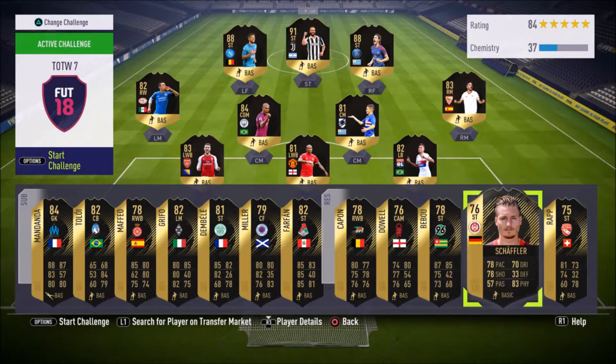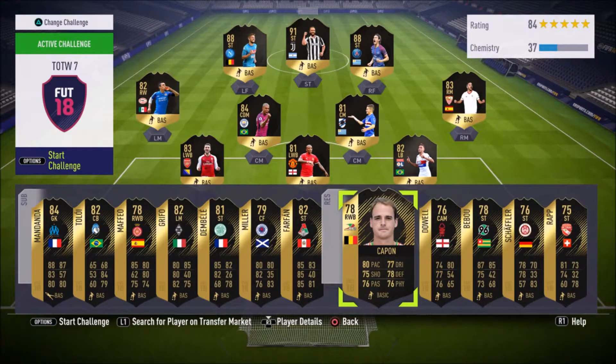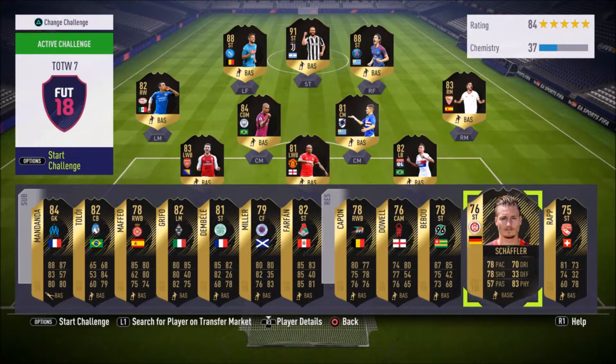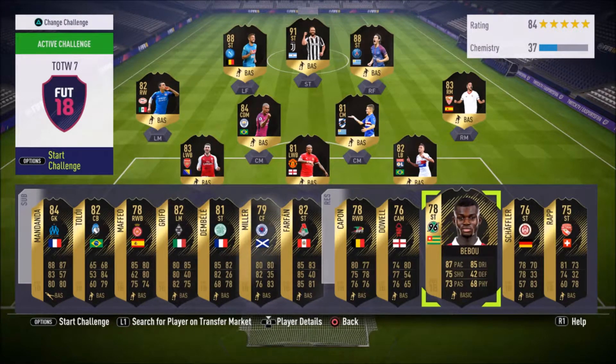The final honorable mention: Capone and Shaffler. I mention these two together because the Premier League Player of the Month SBC is coming out very soon — within a few days. It's going to be either Leroy Sane, who is German like Shaffler, or Kevin De Bruyne, who is Belgian like Capone. If either SBC requires a player of that nationality, you can expect those cards to shoot up. It might be worth picking up one of each to hedge your bets. Even if no SBC uses them, their price will probably go up a couple thousand coins and you can sell for a small profit.